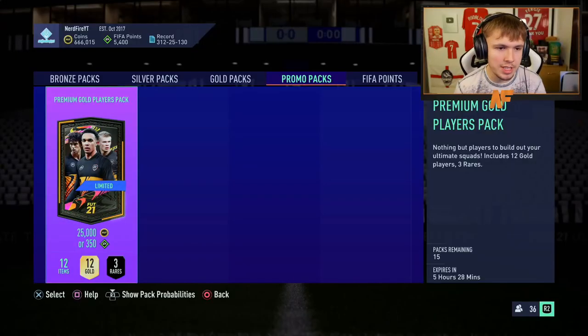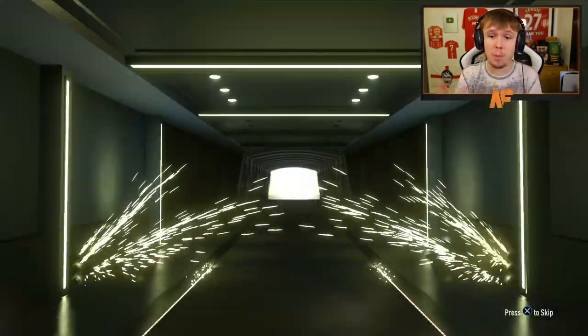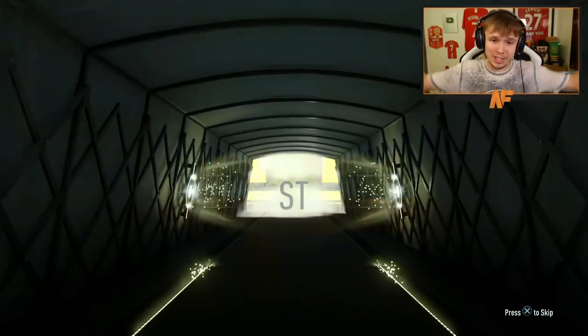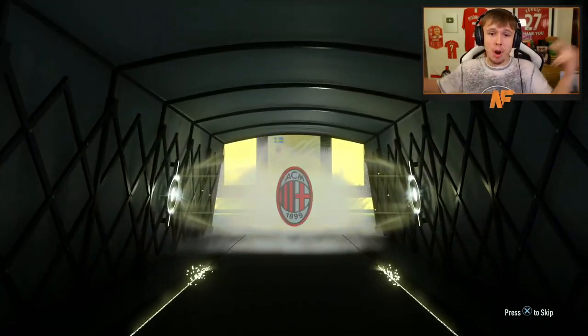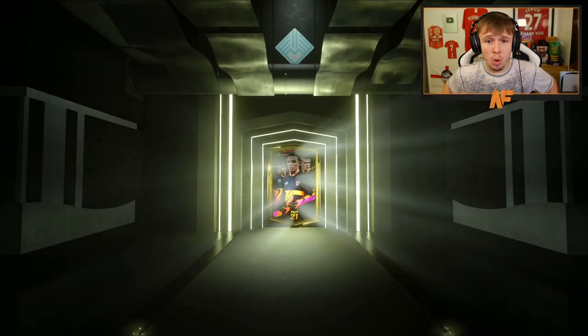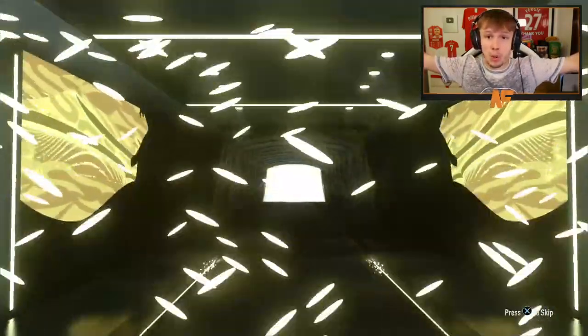We're opening the premium golds because we'll definitely need to build our fodder up for the icon pack. My best luck from Black Friday so far has come from a premium gold players pack — that was Neymar — so you never know, never say never. The first one is going to be Zlatan Ibrahimovic. Let's try and get through all of these. Be nice to see at least one walkout — walk out! There we go. Still haven't packed a Record Breaker yet, that would be nice.